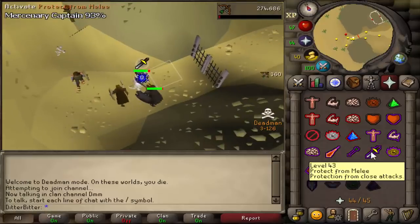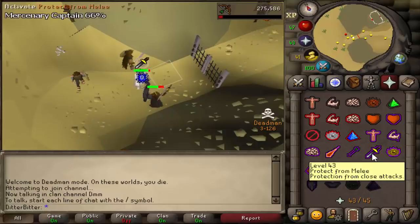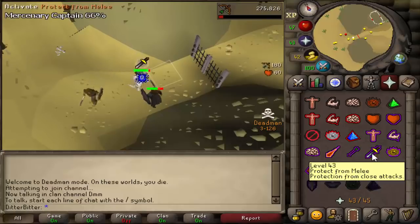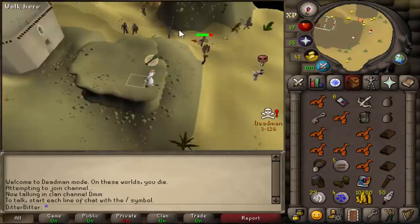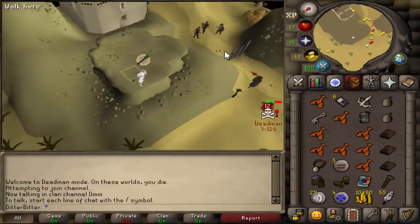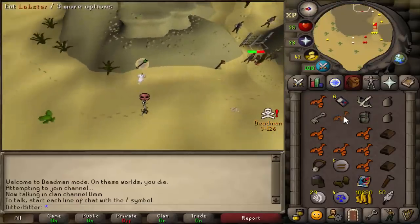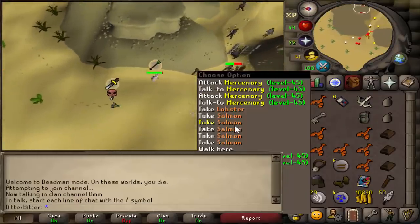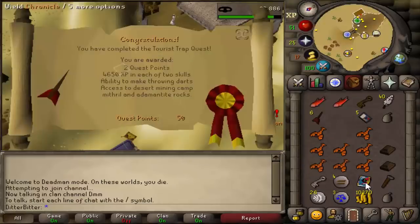I had to get Tourist Trap done eventually, so I came back and luckily Pure Spam wasn't there - probably banking or checking his keys. I took full advantage and killed the mercenary captain, because once you've done that bit it's just dialogue. Even if they bolt you, since they haven't done the quest they can't follow you in. Very lucky I got there when I did because he returned about two minutes later.